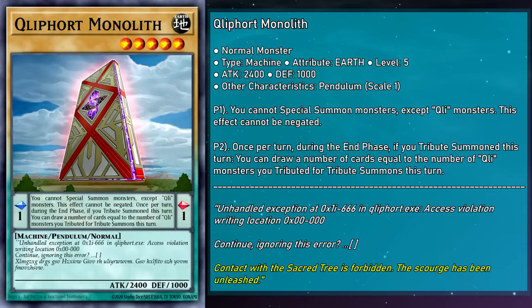Monolith's Pendulum effect activates once per turn during the end phase if you tribute summoned this turn, drawing you cards equal to the number of Cliffort monsters you tributed for tribute summons this turn. So if Scout is here to get you off the ground, Monolith is here to give you the gas to keep on going. While Pendulum Summoning does let us recoup tribute summon costs fairly easily, it wouldn't hurt to have a couple of spare draws every turn to give us that extra push.